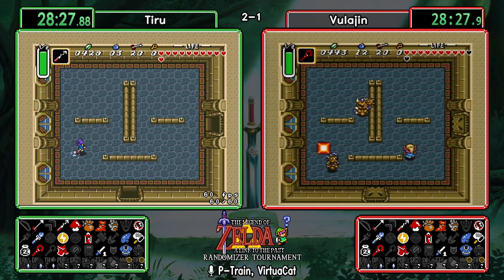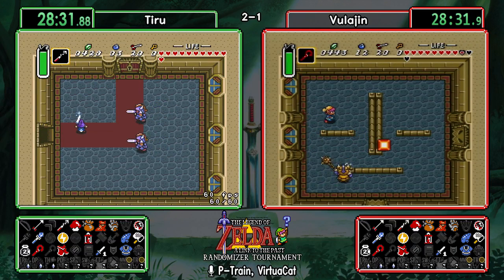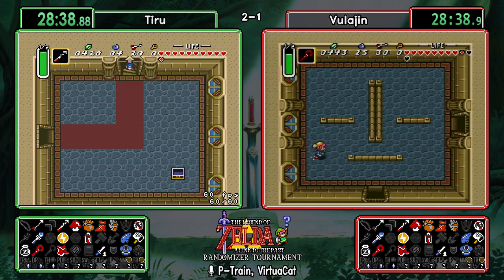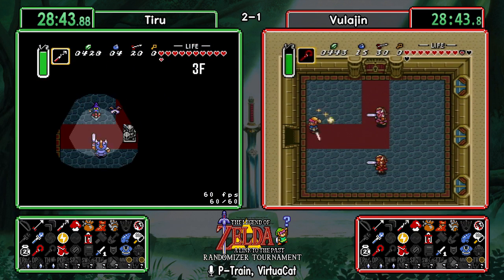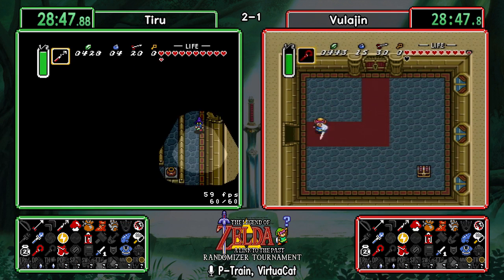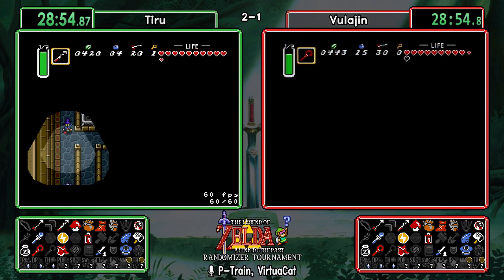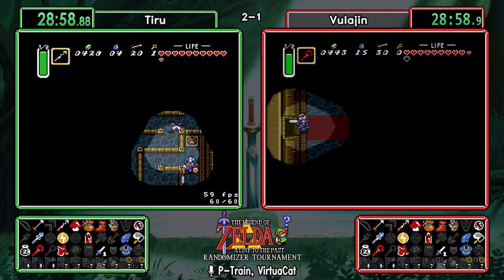Tiru's play looks good there — the stun pack is going to drop hearts, which is handy. In the vanilla game, whenever you stun an enemy and kill them you always get a green rupee unless the enemy is supposed to drop a key. In randomizer that drop has been randomized, so for this particular seed whenever they stun and kill an enemy they will receive a heart. It could be any kind of enemy drop — red rupees, fairies, full magic.